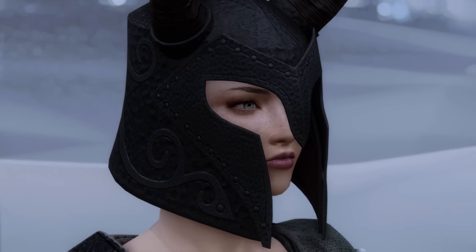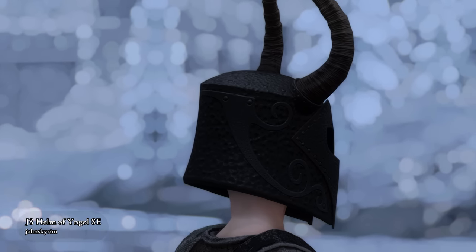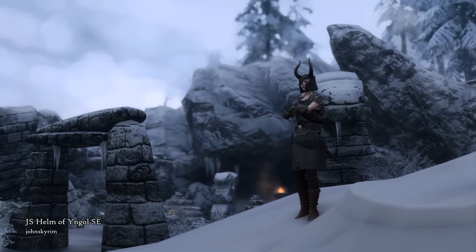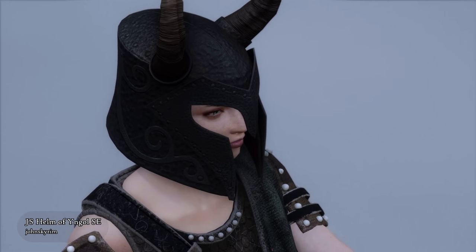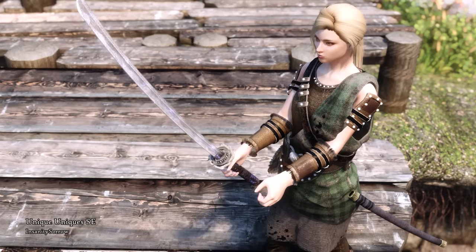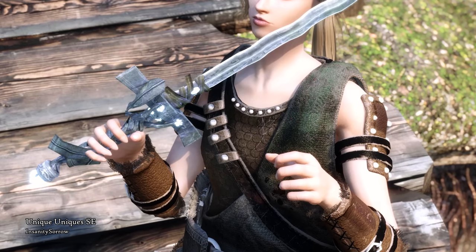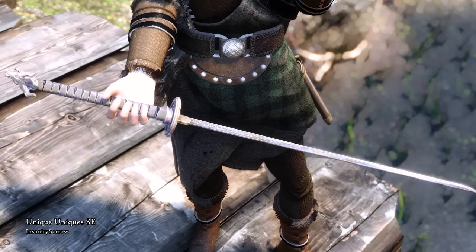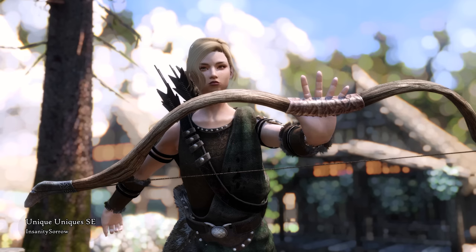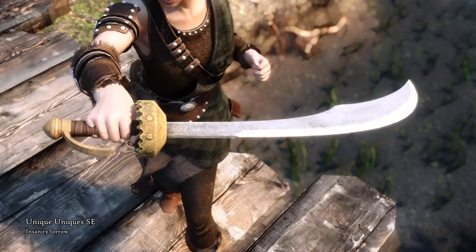From the same mod author, John Skyrim, we also have a remake of the Helm of Yngol, a unique item that was once worn by Ysgramor's son himself. The mod provides gorgeous textures and meshes for it, and now you can continue the legacy in style wearing this heavy armor helm. For other unique weapons there is also another quite essential mod — Unique Uniques. This mod is truly a classic and probably very familiar to many of you. It replaces some special items such as Angi's Bow, Dragonbane, and the Longhammer, making them truly stand out from common weapons.